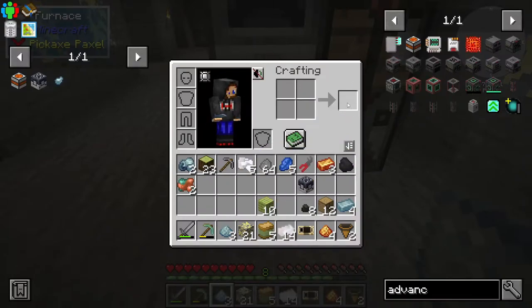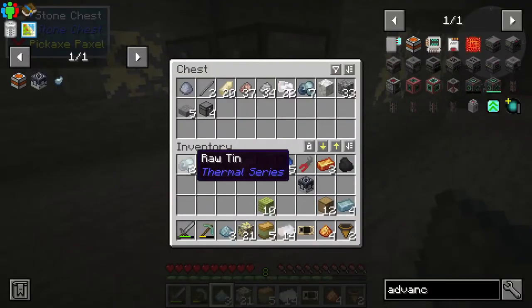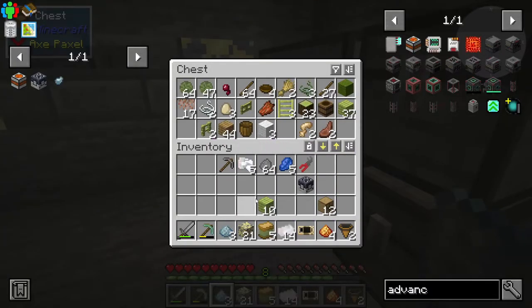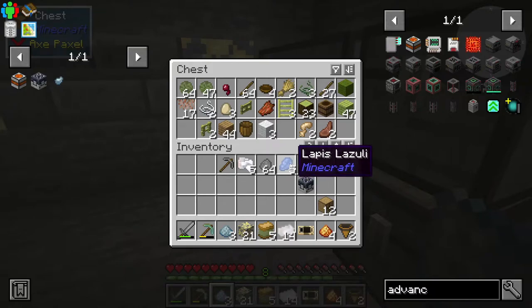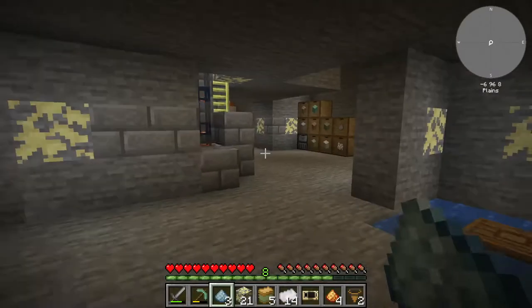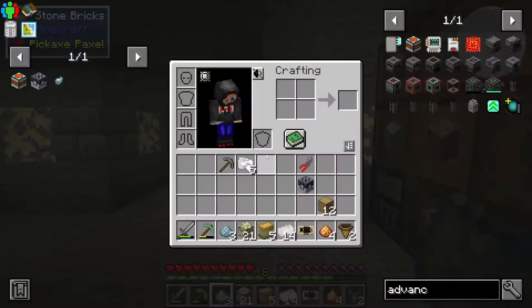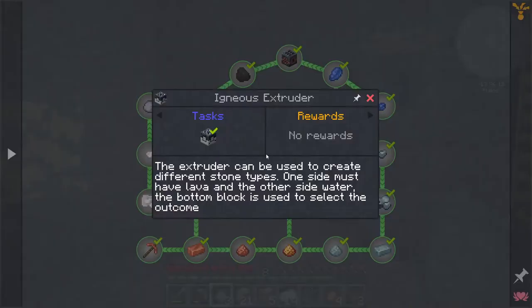I could probably fill a hopper rather than putting it all in that thing and it'll last a while. This still has 32 in it so it doesn't need quite so much filling. A hopper might catch fire next to that, so let's not — I'd just lose stuff. Let's put the copper in there. So much tin, not much copper — that's a shame.